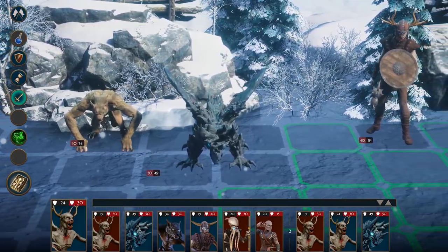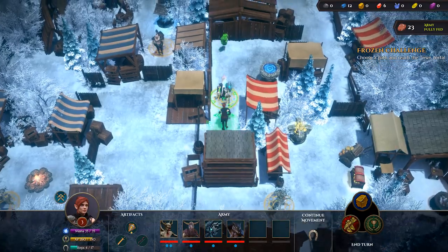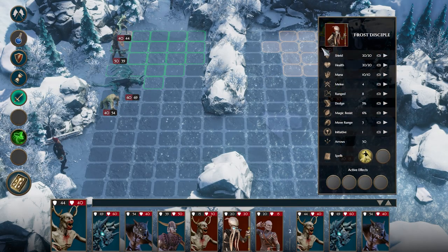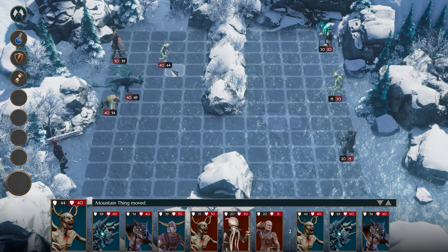The battle system in The Dragoness Command of the Flame features two opposing armies facing off against one another in tactical turn-based combat. When you engage an enemy army, you will be transported to the battle grid. Armies are composed of various beast units, each with their own unique strengths and weaknesses. Movement on the grid is determined by a unit's movement stat, while turn order is decided by its initiative.